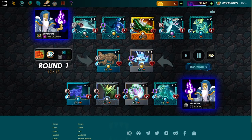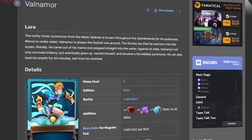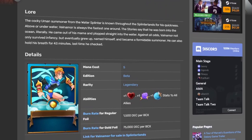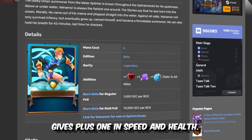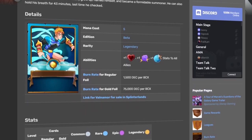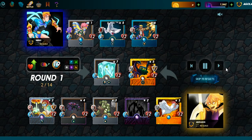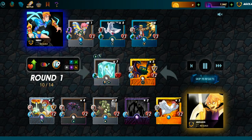Ulrich is good, but if you are the kind to spend money, then why not get Valnamore, who is another Water Summoner card. Valnamore still gives plus 1 in Magic, but he also gives plus 1 in Speed and Health. Your cards are getting 3 stats boosted, but as we said, this guy is a bit expensive. You can rent him if you want, but Valnamore is a situational case. The other thing is that his mana cost is a bit high, so you might not have the resources for it.